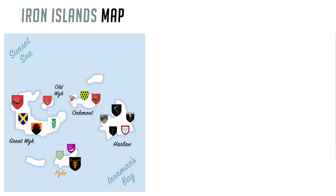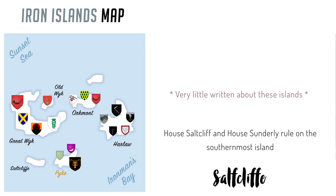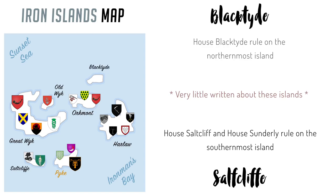The last two of the main islands haven't been very interesting so far in the series. The southernmost island is Saltcliff. All we know about it is two of the houses are the Saltcliffs and the Sunderlies. Blacktide up north isn't any better — House Blacktide rules over there.